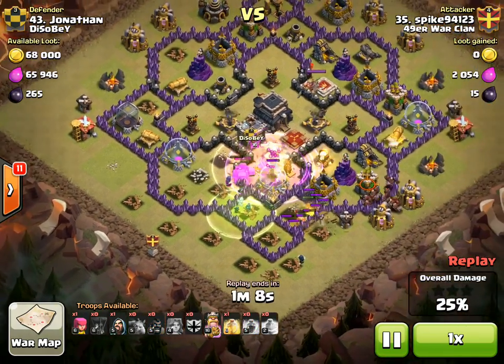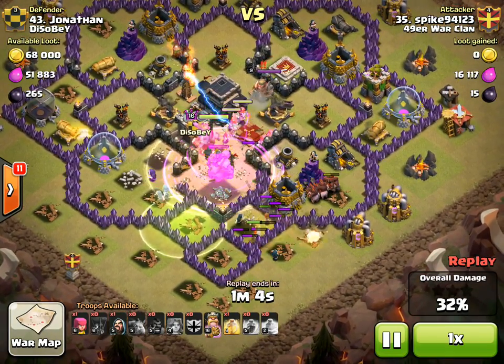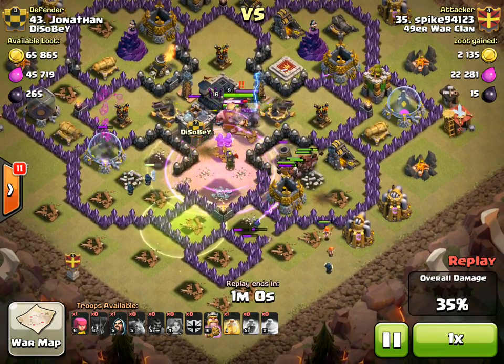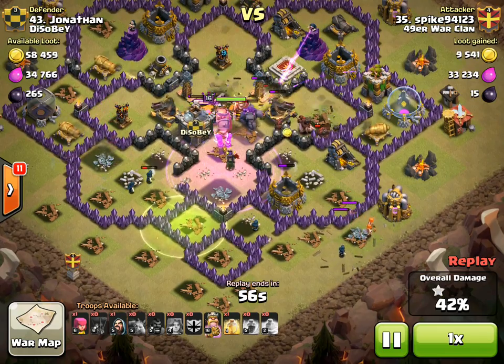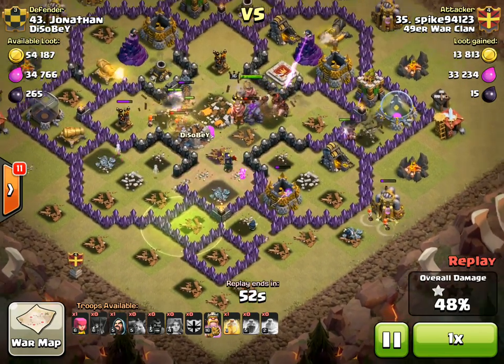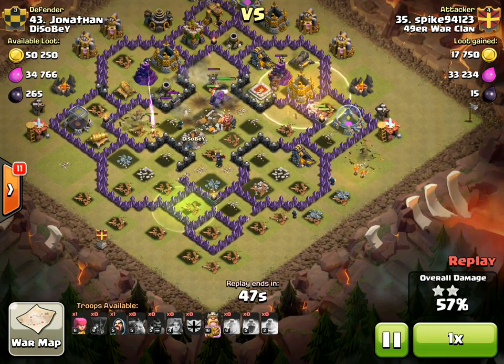He uses a heal here and then a rage spell — gets the valks healed and also moving quicker. His hogs come in and you can see they're on a path to meet up in the core, which is awesome. You always want your troops to try to meet up at some spot because they get more spell benefit. They even got the benefit of that rage to some extent — they passed through the rage spell a little bit.